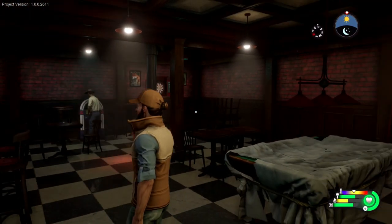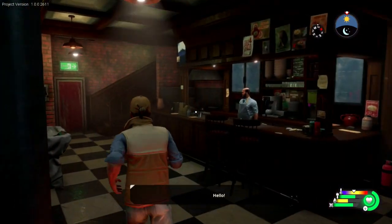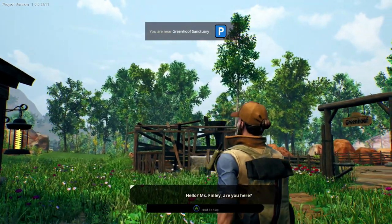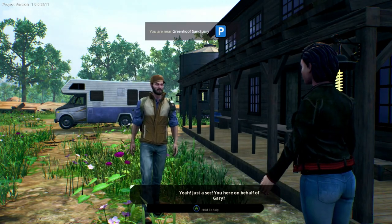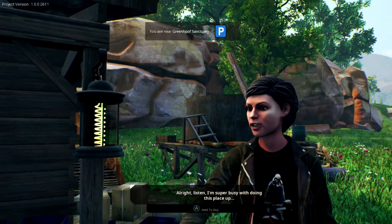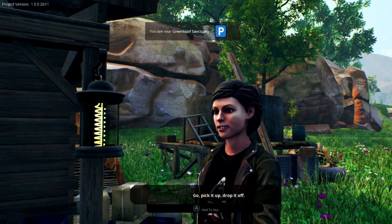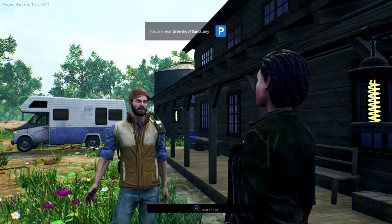Are these supplies easy to carry? Well no, but there's an ATV parked down there — take it for a spin around Green Hoof and load all the supplies you can on the ATV. Drive them back to the front of the sanctuary and I'll take care of the rest. Well, alright then, I'll get on it. Wonderful, I'll be waiting here. Oh nice — we are going to be able to get an ATV in this mission! Let's go get it, should be fun.